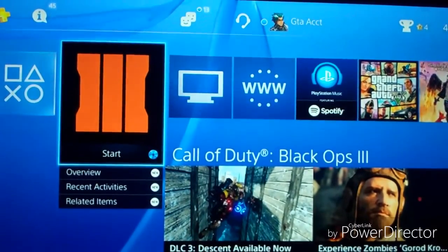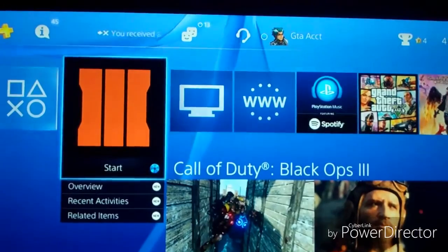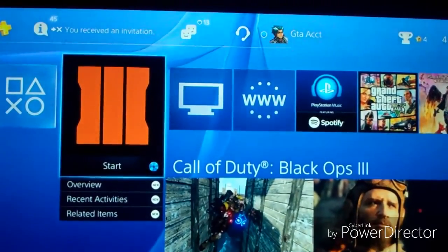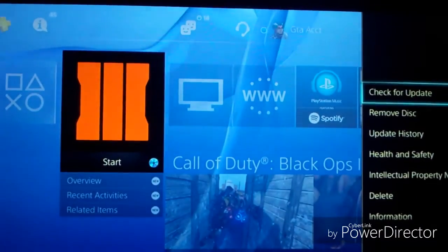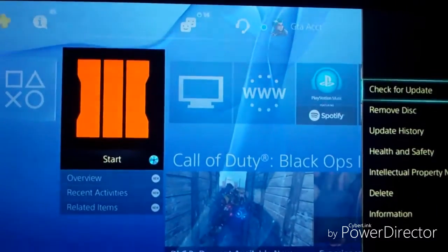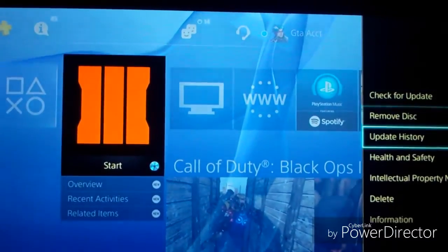Let's get started. First you want to go to your Black Ops 3 thing right here on your home screen, press the options menu, and go down to delete.